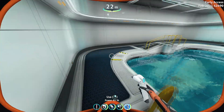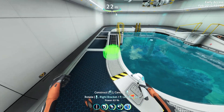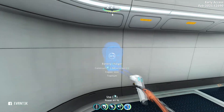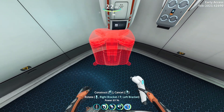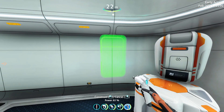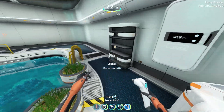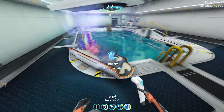Let me show you how I arrange things inside the moon pool to use the space efficiently. For plant pots, I place them around the edge of the moon pool to save space. For other things like battery chargers, I place them in the corners so I can expand easily. The edges of the moon pool are large enough to hold wall lockers or even large storage lockers. You can also squeeze in an aquarium on the edge of each corner to store fresh fish.